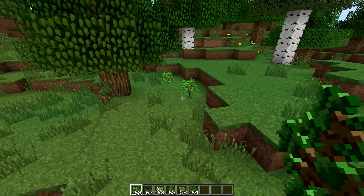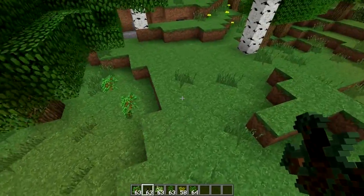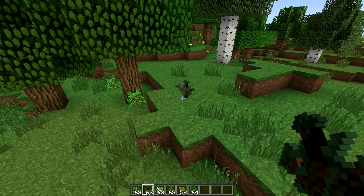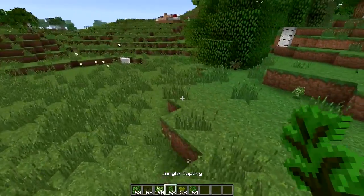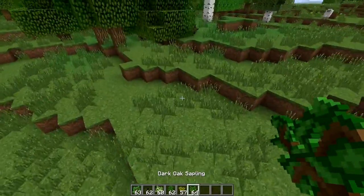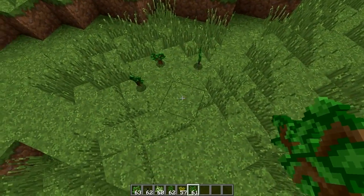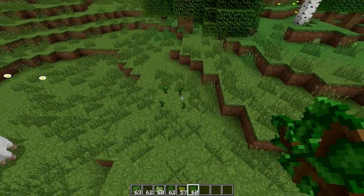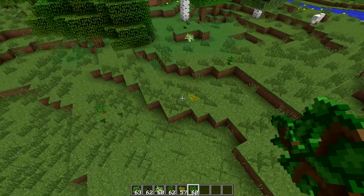This also means we'll be able to do other trees — we can do spruce, and that one will get planted. There we go. And then we can do birch, multiple birch if you want, jungle, acacia. We can even do dark oak, but dark oak of course needs to be planted in a two by two, so sometimes they grow, sometimes they don't. We'll keep an eye on that one, but let's just hang out right here. You can see them all get planted.